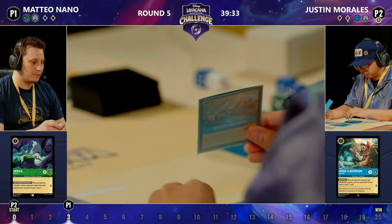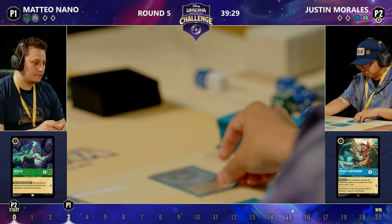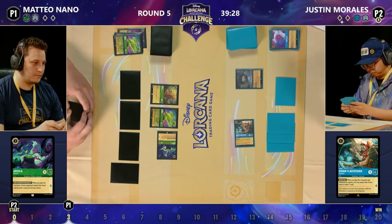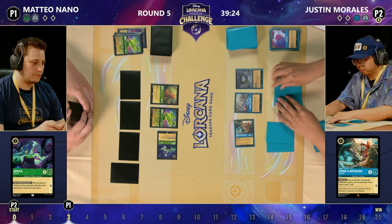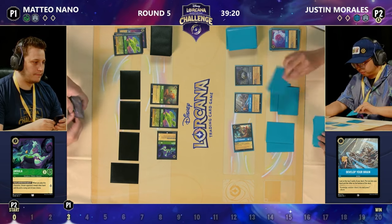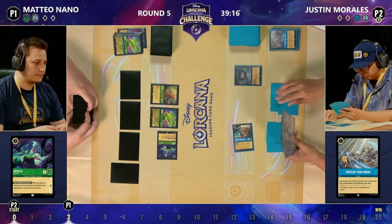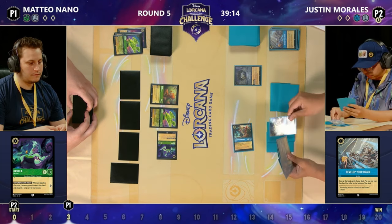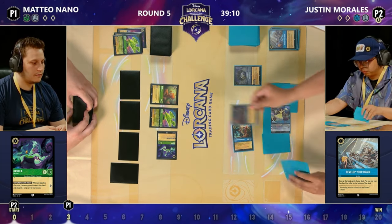We're eyeing up a Develop Your Brain — is that headed for the inkwell, or are we going to play it? It looks like we're going to have a Fortisphere first coming down onto the board, grabbing a card. That gives you an option for Flavisham in future turns as well. And we notice that Mateo set up that second Diablo down onto the board. Justin had the first Fire the Cannons — do you have another one? Can you interrupt this Diablo? We're going to ink a Beautiful Enchanted Bell.